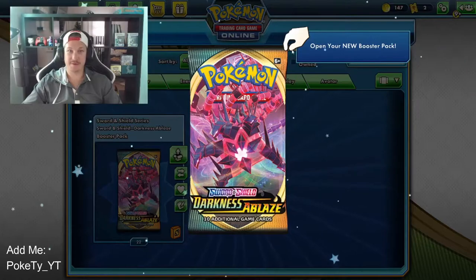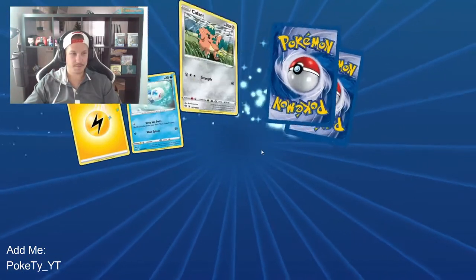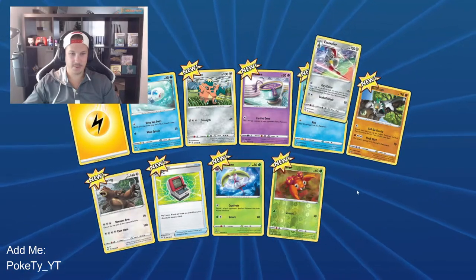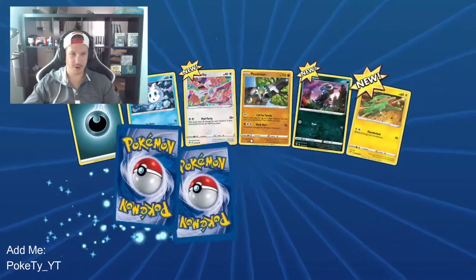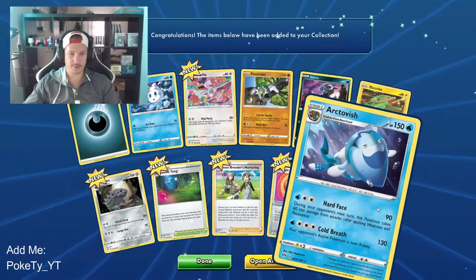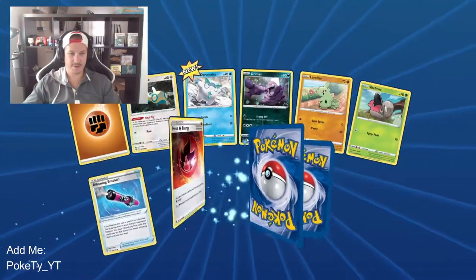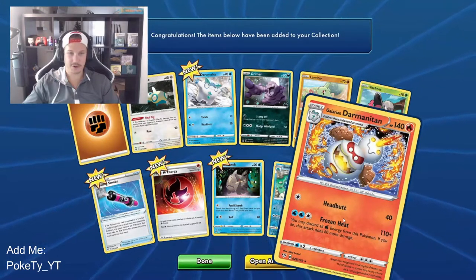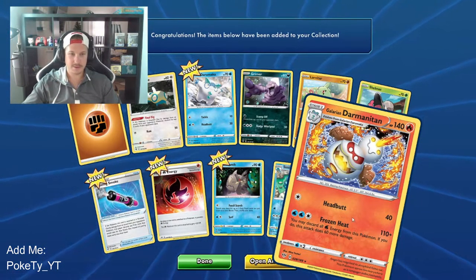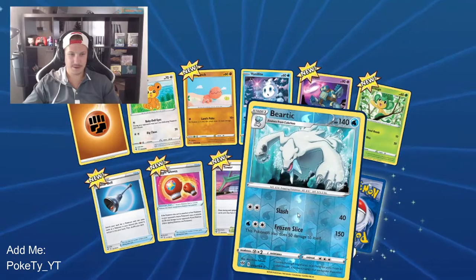And to end the video we have 22 Darkness Ablaze packs. We grab an EX Scizor. Since we have 22, I'm not going to go through each of the cards unless one of them is pretty cool. Arctovish regular rare — nothing exciting. But guys, let me know down below if you enjoy these. We have a reverse holo Seismitoad and the Galarian Darmanitan — okay, okay. Evil snowman-looking guy. Let me know if you like these videos.